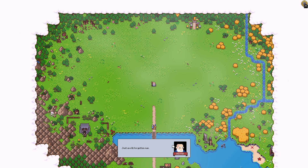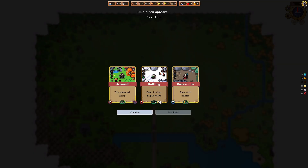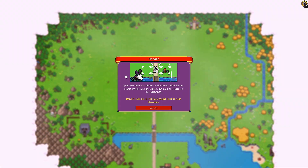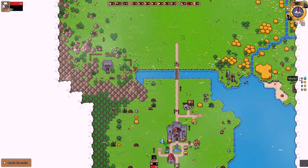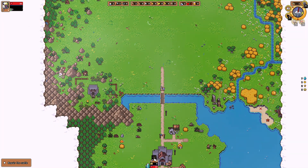Oh, we got a wise old man approaching us. 'My friend.' 'And who are you, friend?' 'Just an old forgotten man. I come with help to aid the kingdom — here, take one of these.' 'For free?' 'The king asking the right questions.' Pick a hero: Werewolf — 'it's gonna get hairy' — Halfling — 'small in size, big in heart' — or Rune Scribe — 'rune with caution, ha ha ha.' What would a halfling do? Is he ranged or like a thief? We'll go with the werewolf, because why not. Your new hero is placed on the bench — most heroes cannot attack from the bench but have to be placed on the battlefield. Drag it into one of the free spaces next to your guardian.